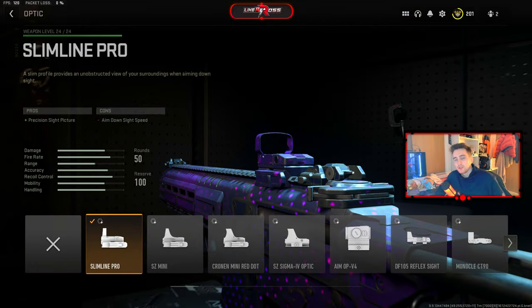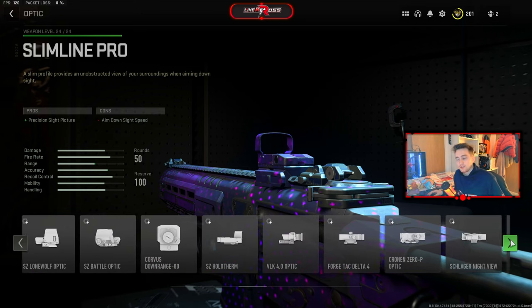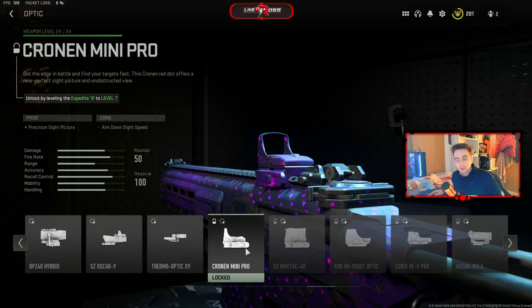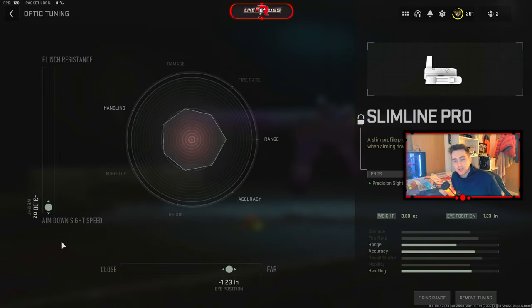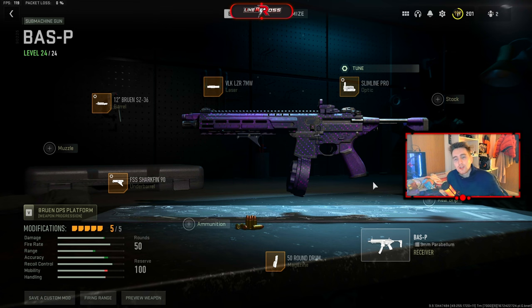The final attachment on this Bass-P SMG is the Slimline Pro optic — I'm just not a big fan of the iron sights. You can swap this out for a stock to increase mobility even more, but I like using a red dot on my SMGs. You can use the Chrono Mini Pro if you have it unlocked — I don't, so I rock the Slimline Pro. For tuning, I have ADS increased all the way to minus 3 and far increased to minus 123. That's the final build for the Bass-P SMG — let me know what you think down below, and let me know if there's another weapon you want me to try. If you enjoyed the video, hit the like button and subscribe for more.